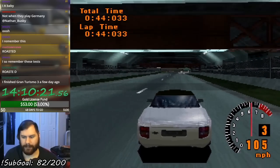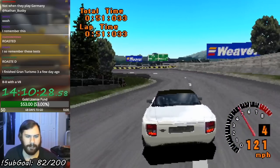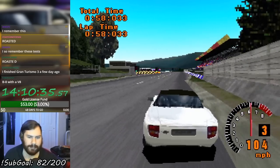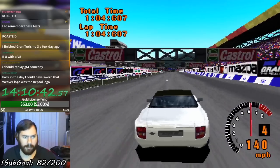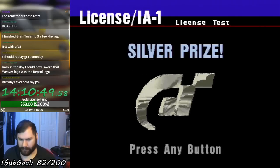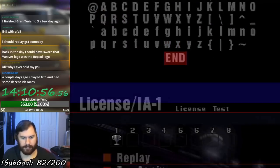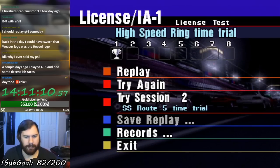I could have gone around the S a lot better. Don't go in the grass — grass is bad, it slows you down, and if you get all four wheels in the grass you fail. Across the line: 1:04.6, silver. Decent start. So what is the gold time? 1:03.9 — I'm only 0.61 off. Not bad for the first try. Let's begin the grind.